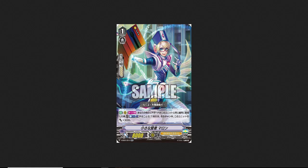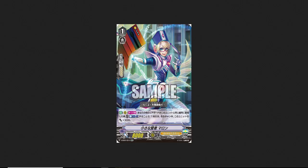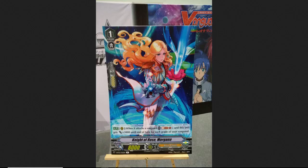The next card is Knight of Roses, Morgana, who got her confirmed reprint. She was originally in the first trial deck for Blaster Blade along with a couple of other cards. She's back as a single rare in the set. Her skill: when this unit attacks a vanguard, the cost is soul blast one, and this unit gets 3k for each grade of your vanguard — meaning if you have a grade three, she gets 9k. That makes her a great booster or attacker. The art is amazing; this one feels more like a vanguard art, while the other feels more animated.